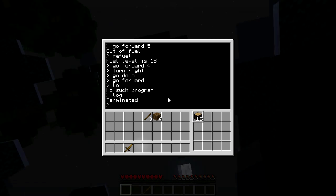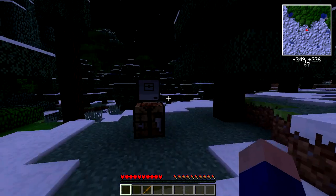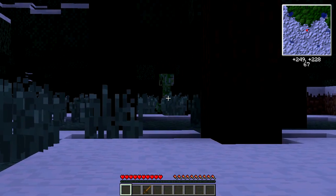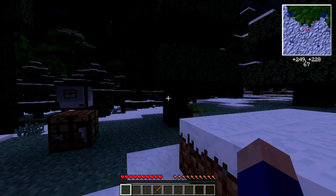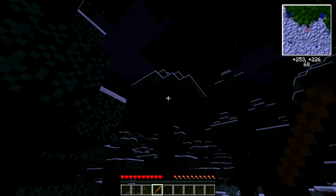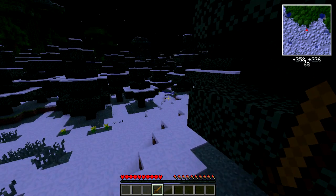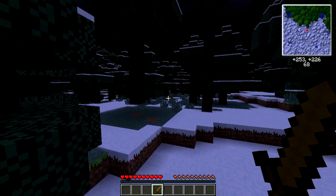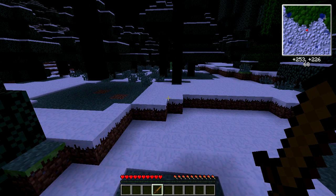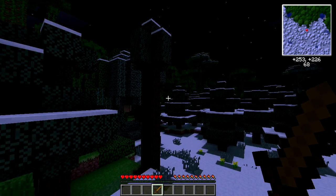He ran out of fuel mid-program again and I never added criteria telling him to refuel himself if fuel is low — that's something we need to add. I have to terminate the program since he'll never reach the ground on his own. 'Refuel, go down 6' — okay, he's at the ground again. Hello Mr. Creeper! This is scary. I also hadn't considered that picking up a turtle loses all its fuel, even if you had over a thousand — that's a significant quirk to manage in this challenge.